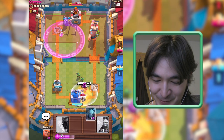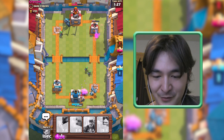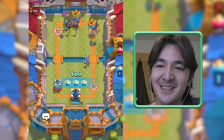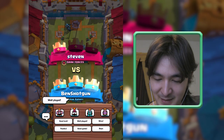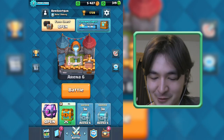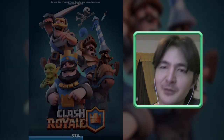We have to defend our Crown Tower otherwise this game is lost. We are doing serious damage here and it looks good so far — and this is what I mean, sometimes it just works out. Well played Steven! Three more crowns — we only need one more crown to open our Crown Chest.